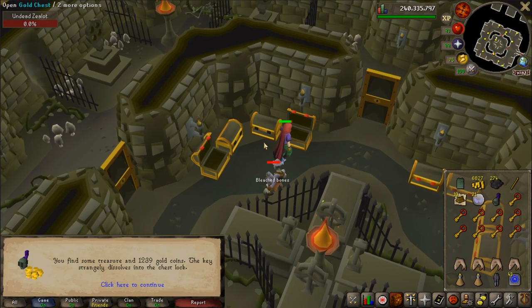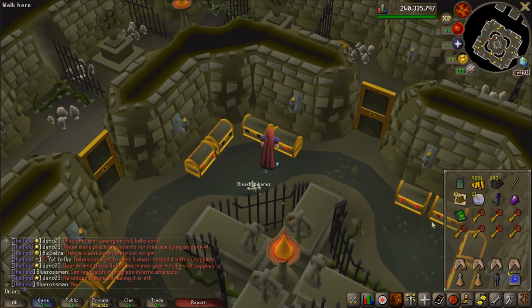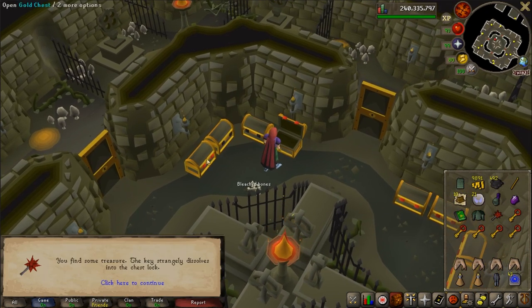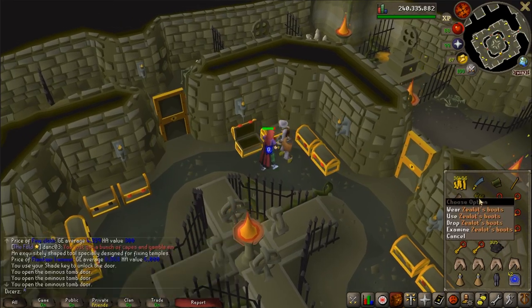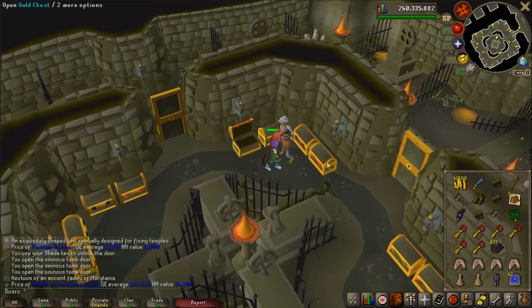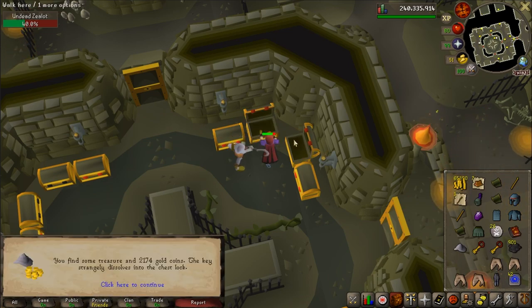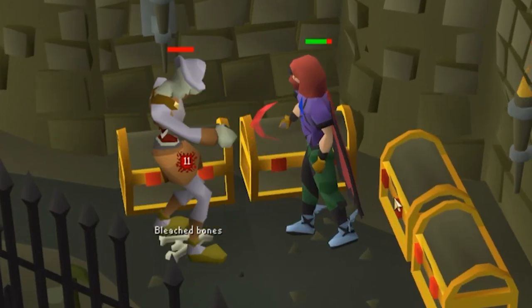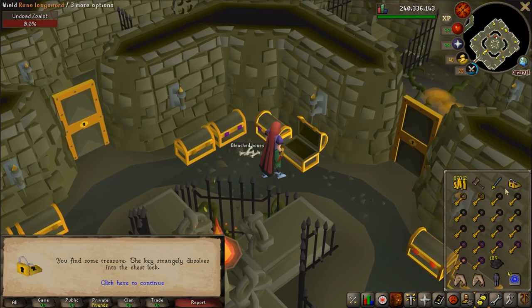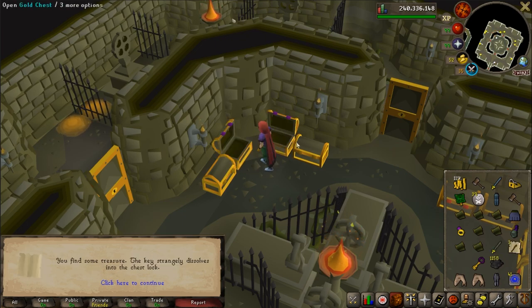The first inventory of the chest opening went pretty well — there were stackable items like coins, tar, redwood logs, and runes, plus some alchables, and I got the nature rune split bark armor recipe. The third inventory was even more successful: I got the zealot boots — the monk prayer set boots — an amulet of the damned, and a second swamp bark armor scroll. In the fourth inventory I got the blood bark scroll and the helmet for the monk robe set. On my final inventory I got the golden lock and my third recipe for the swamp bark armor.